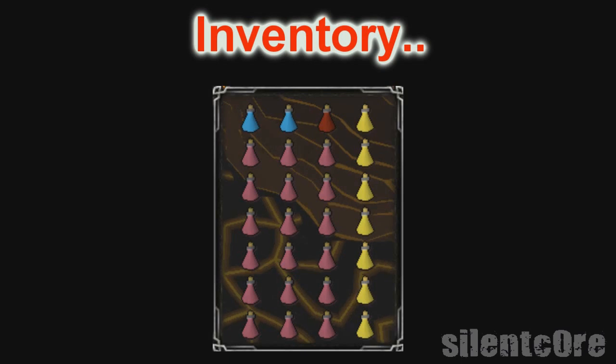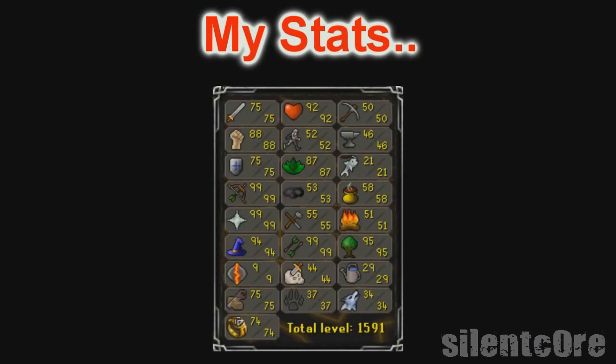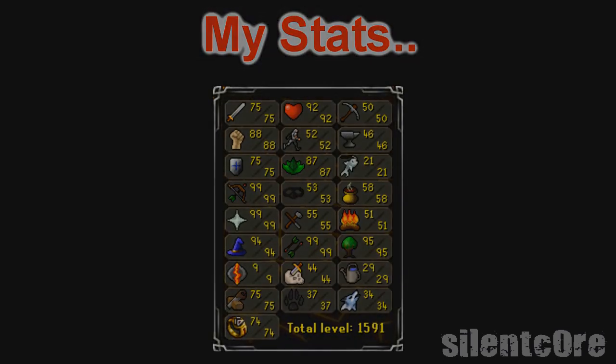This inventory suits my stats perfectly. However, if you find that you run out of saradomin brews then I would advise taking anywhere from 7 saradomin brews up to 11, or less if you are in maxed gear. As my stats are 99 range, 99 prayer and 75 defense, I tend to bring only 7 saradomin brews which I don't usually finish anyway. Also using a divine means I don't need to restore as much health as maybe others would.